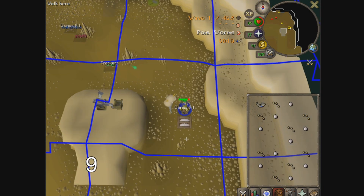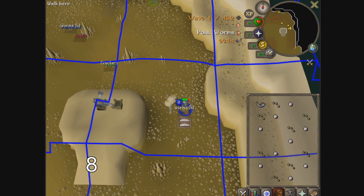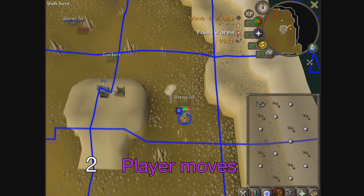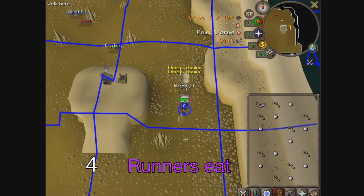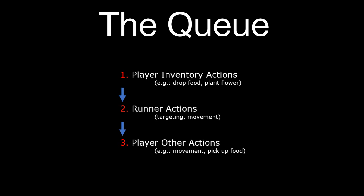To get a fuller understanding, we need to break down the order that things happen in during a singular tick. If a runner is trying to move to the tile you are on and you move away, even though you move on the tick after you click, the runner does not initiate movement until the tick after you move. This happens because the server processes the runner's actions before the player's movement during that tick, so the runner still thought you were there. Had you moved instead using a mithril seed, the runner would have moved a tick earlier, since a player's inventory actions are processed before a runner's actions.